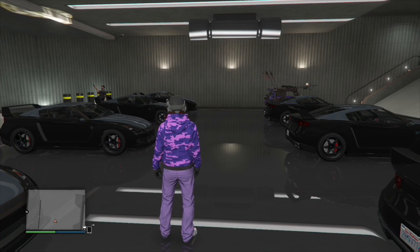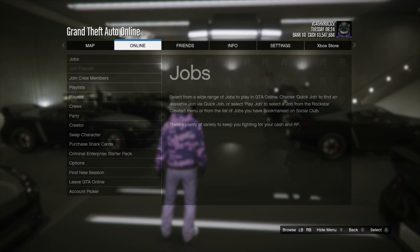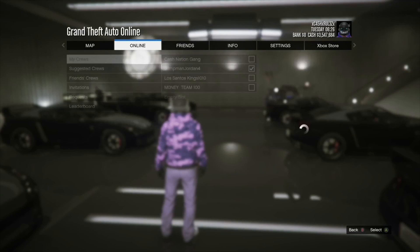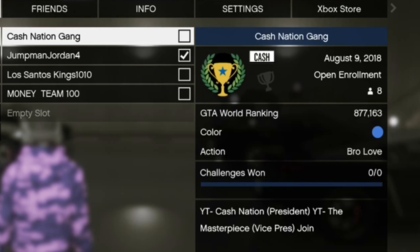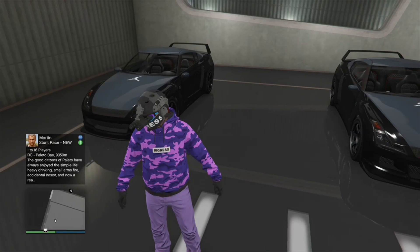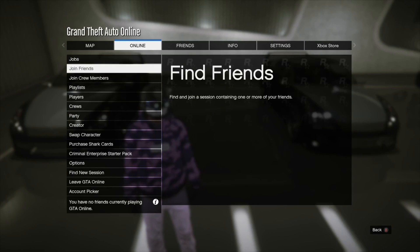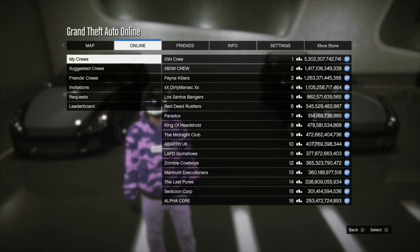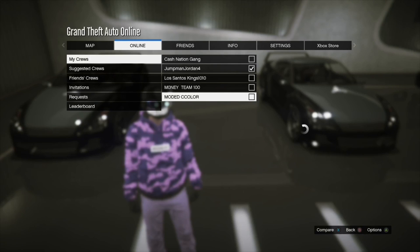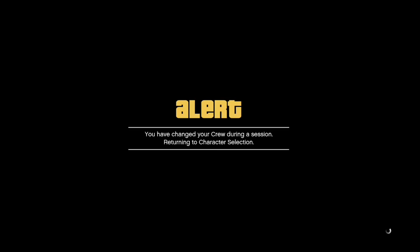Also, if you want to join the crew — I got a different emblem for that crew — go ahead and join Cat Nation Gang. You can play with me and I'll make videos with you. What you want to do is go to crew and make sure you have this crew right here called Modic Color. I'll put this crew in the description below. You will need this Modic crew to do the solo car duplication glitch.